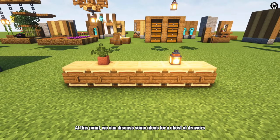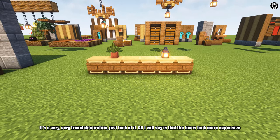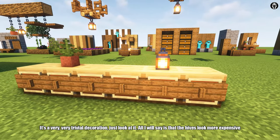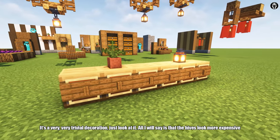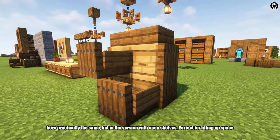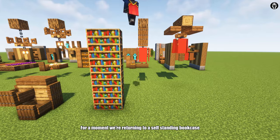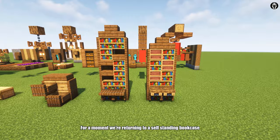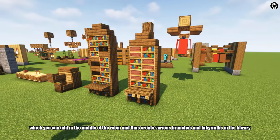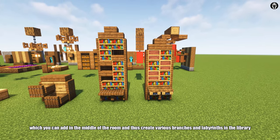We can discuss some ideas for a chest of drawers — it's a very trivial decoration. Just look at it. All I will say is that the taller version looks more expensive. Practically the same, but in this version with open shelves — perfect for filling up space. We are also returning to a self-standing bookcase, which you can add in the middle of a room and thus create various branches and labyrinths in the library.